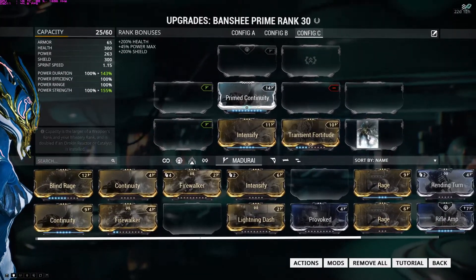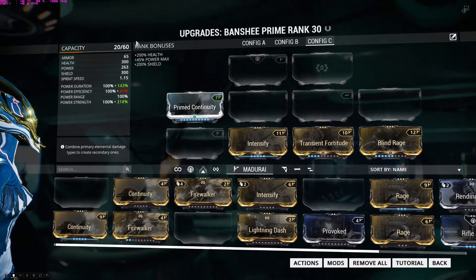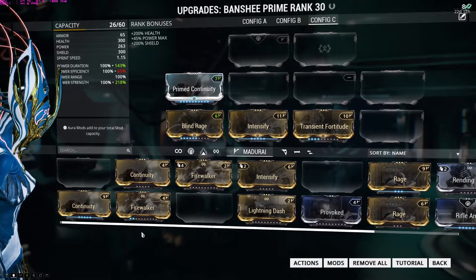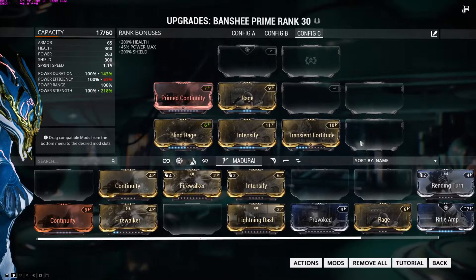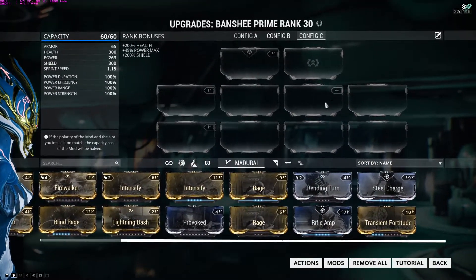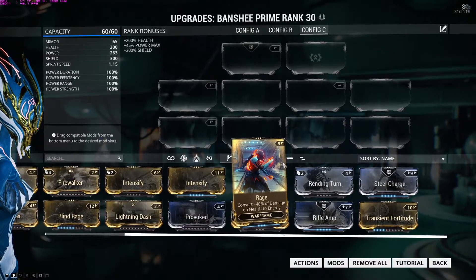With just those three mods I went from 60 to 25 mod capacity. Add another costing 12 and I'm down to 13 left — only room for one or two more. That's why polarity matters: make sure the symbol on your mod matches the slot symbol. By matching polarities you save capacity — now I'm at 26, meaning I can slot an even more expensive mod. Each mod has a symbol; put your most expensive mods in matching polarity slots to save capacity and fit more powerful mods.